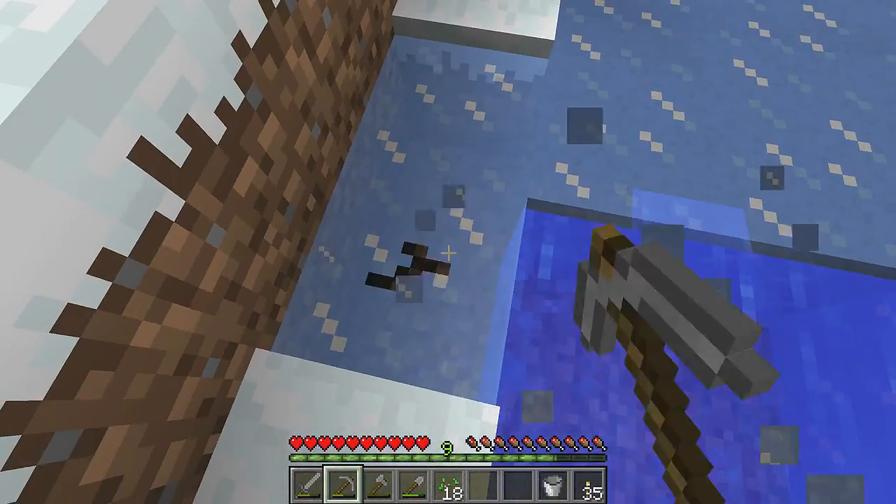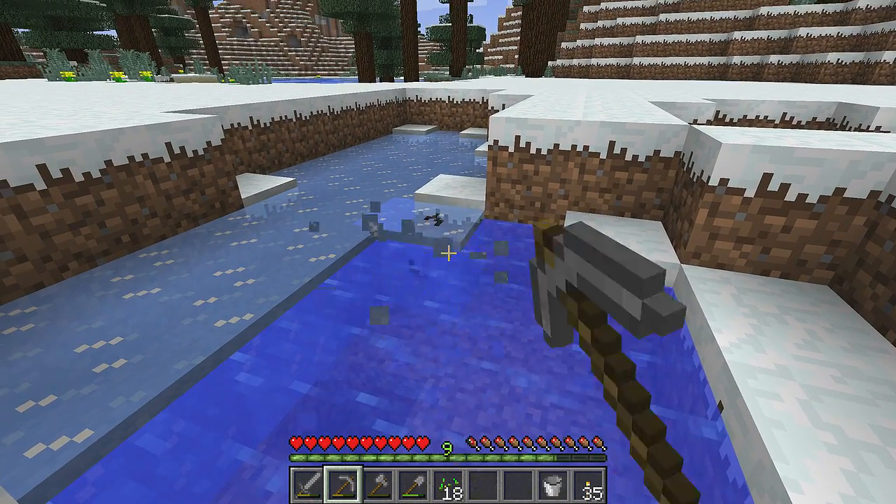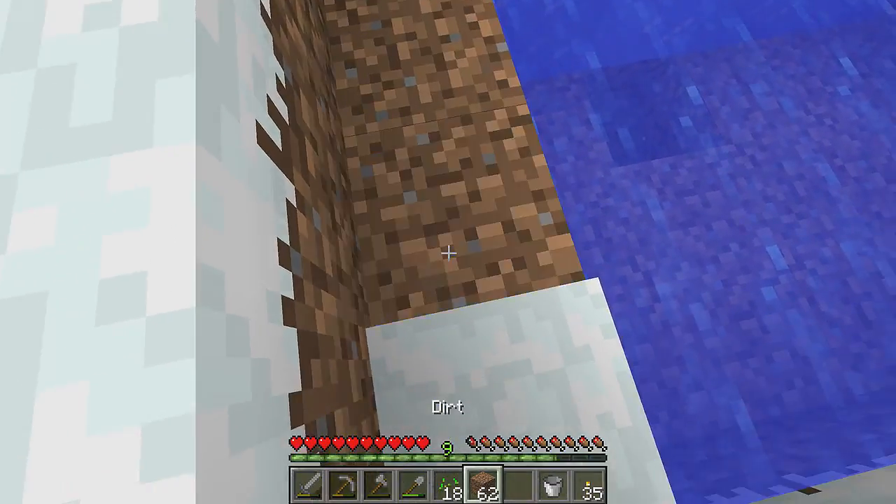Because it's water you just smash it up — it's a shame I don't have a diamond pickaxe with silk touch on it, but beggars can't be choosers. All you do to get rid of the water is this.